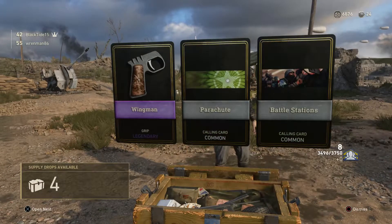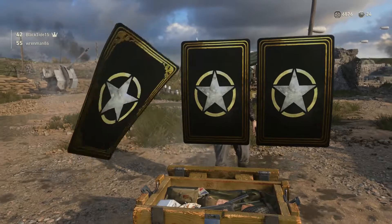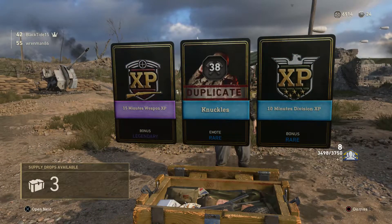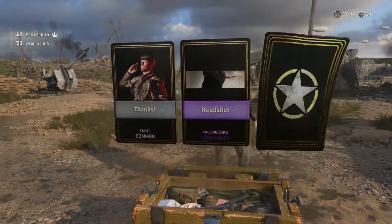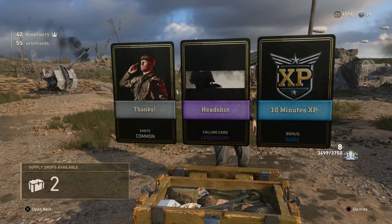Wingman grip. I've had a lot of Legendary grips so far. There's another Legendary — 15 minutes of Weapon XP and 10 minutes of Division XP. Most of my Divisions are maxed out so it's not going to be super helpful. Headshot calling card — that's nice and gory. I like it.